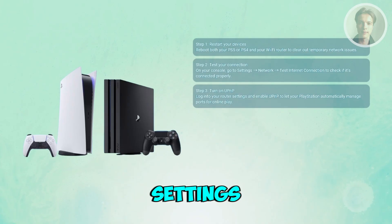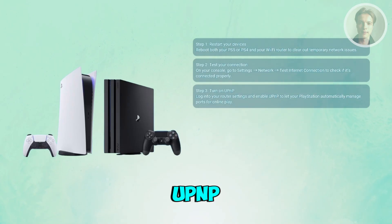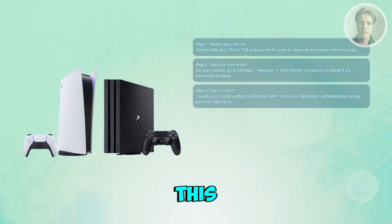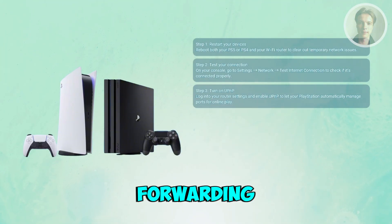Now log into your router settings using a web browser. Look for the UPnP (Universal Plug and Play) option and make sure it's turned on. This automatically handles port forwarding for gaming.